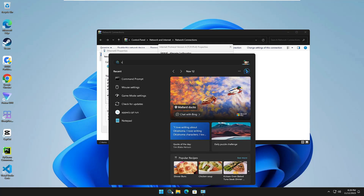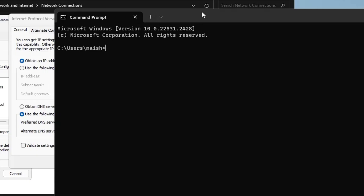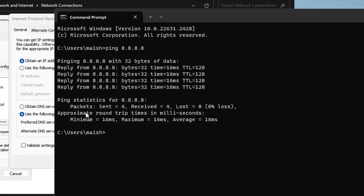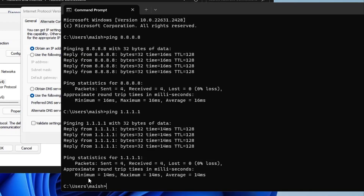For the DNS, you can use either Cloudflare or Google. To find which is best for you, open Command Prompt and run 'ping 8.8.8.8' to test Google's server, then run 'ping 1.1.1.1' to test Cloudflare. Compare the average milliseconds — on my end Cloudflare gives around 14 ms vs Google's 16 ms, so whichever is lowest is the one to use.